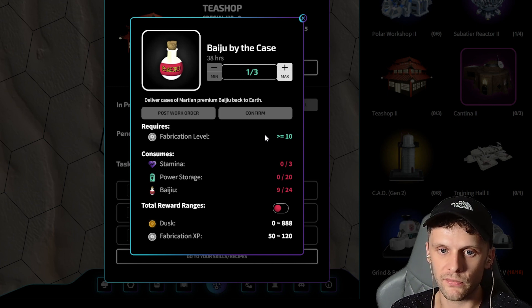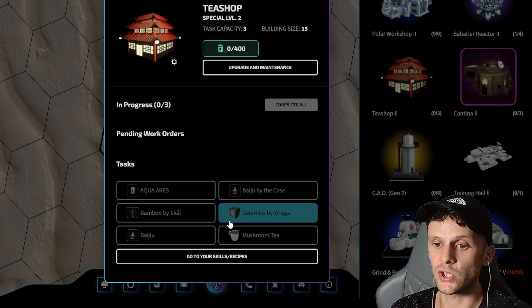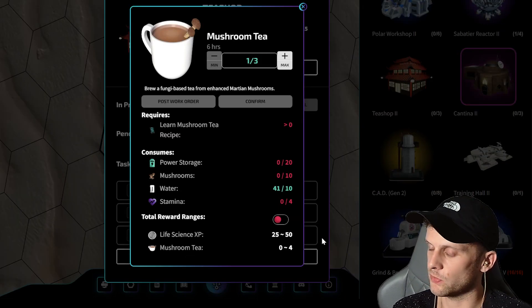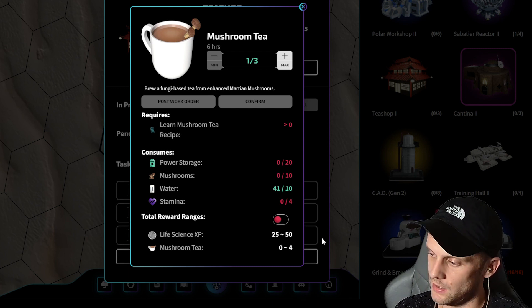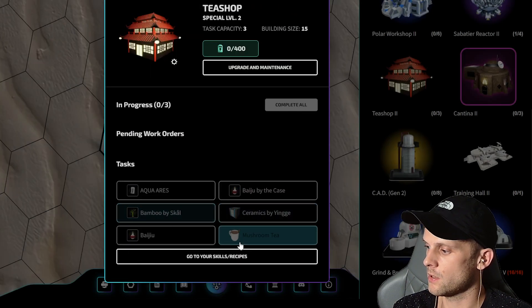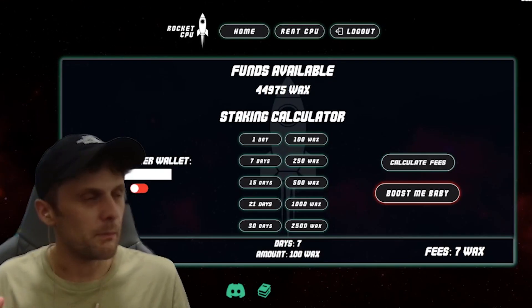I've got fabrication level 10 but 'baiju by the case' hasn't been profitable since I've been at that level — though that may change in the future. Mushroom tea and baiju don't require any skill level to run — they just need the recipes. So really, those are the only two tasks worth focusing on in the tea shop.